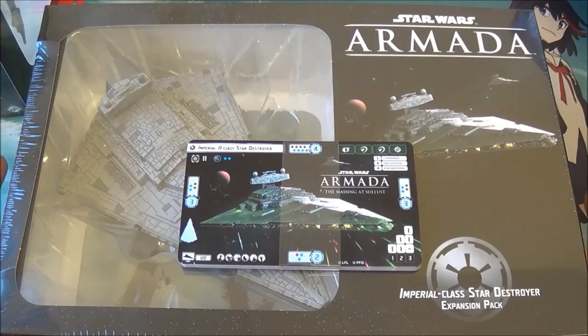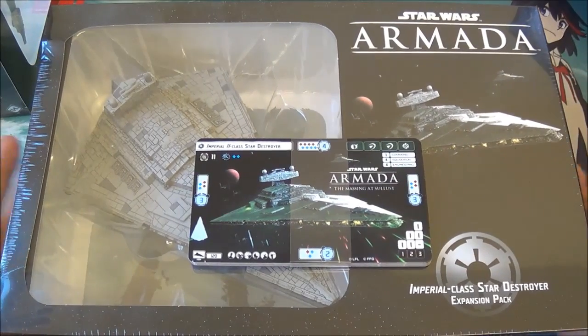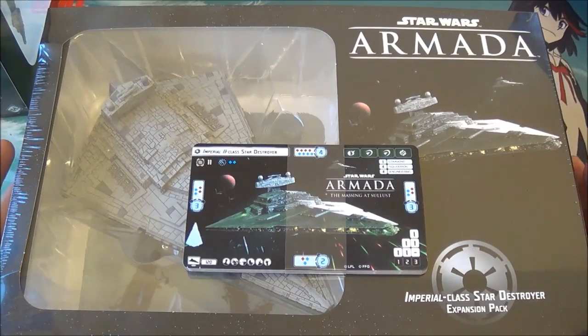That is everything to show you for the Massing at Solus event. When Wave 2 comes out officially, we will be opening these up on camera and showing you everything you get inside of them. For now they are staying sealed, ready for our players at our Massing at Solus event. I hope to see some of you there — it's going to be a big weekend. Remember, 3rd of October for us on the Saturday, starting at 11 o'clock. Like and subscribe, and join us in future for more Star Wars Armada unboxing and more videos. Bye.